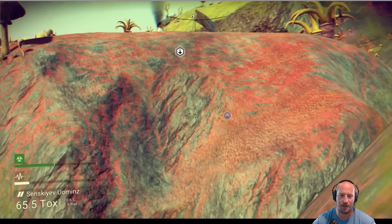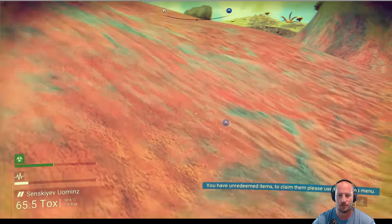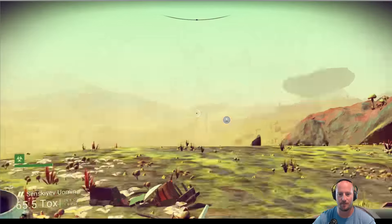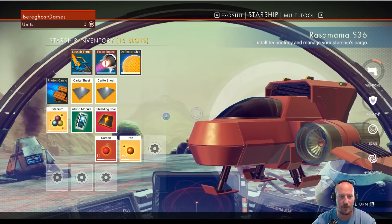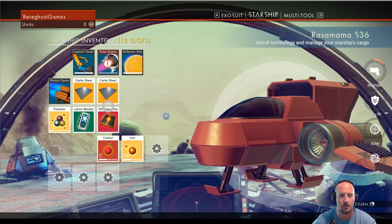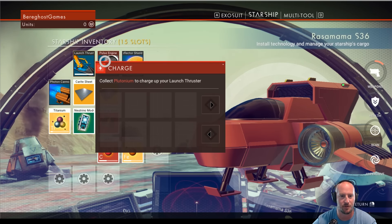Toxic protection — I don't know how to fix that. This is going to hurt. All right, we made it back. Let's jump in our ship. While that's charging — launch thruster charge, plutonium charge. Nice. We are charged with plutonium.